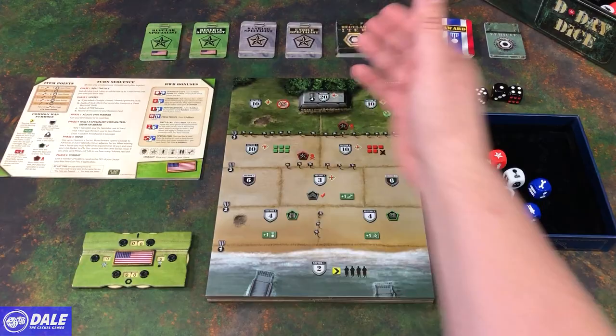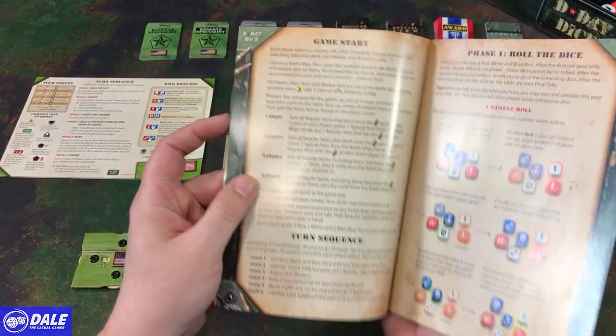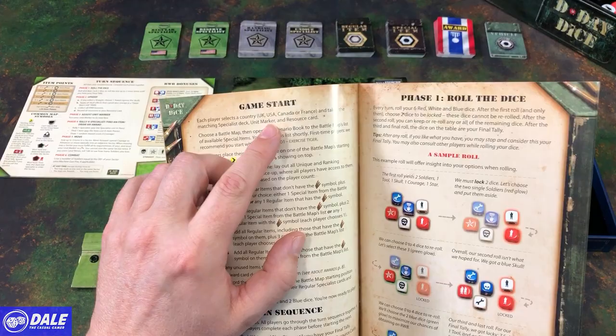The game comes with a great rulebook and a scenario booklet, so we'll just go through this real quick for our basic setup. First thing we're going to do is select our country that we're going to be playing as. You can see we have the UK, USA, Canada, or France, and each of those is going to come with their own player board.